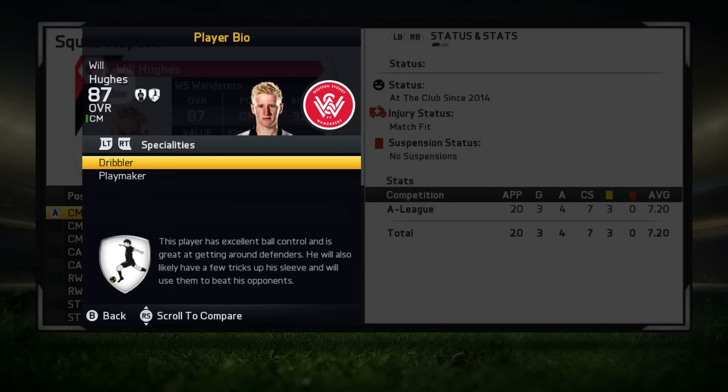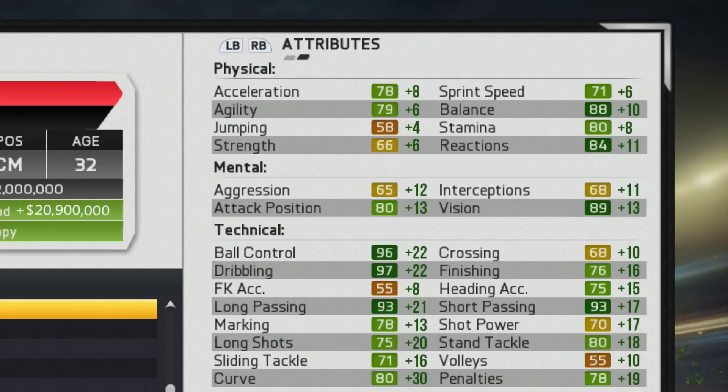He manages to pick up the dribbler and playmaker specialty and grows to have some great attributes. His physical attributes are right around the 80 mark, which is enough for a center mid in my opinion, and his technical attributes are superb — 96 ball control, 97 dribbling, 93 long passing, and 93 short passing. If you watched my Max Meyer player review, this guy reminds me a lot of Max Meyer except cheaper, so if you're a club that doesn't have all the funds, Will Hughes might be the perfect option. Let's jump ahead and check out some of the clips and I'll talk about his pros and cons.